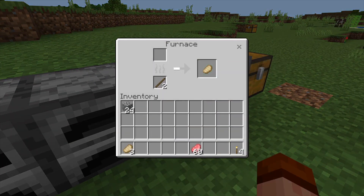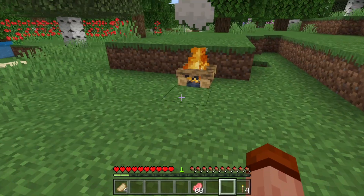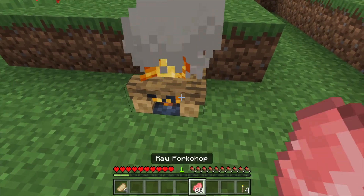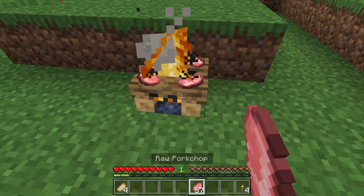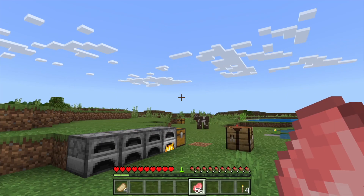We now have some cooked pork chops coming out of each one — logs, planks, sticks, and coal. As a bonus, we have our campfire sitting here. We can also place pork chops on the campfire to cook, because it's always fun to go camping. Thanks for watching.